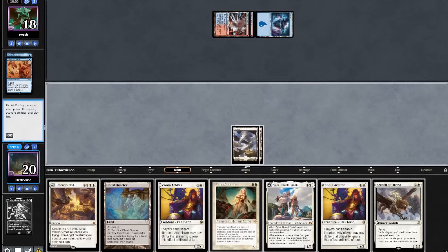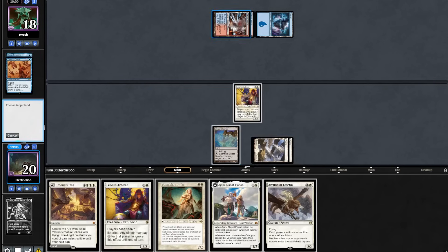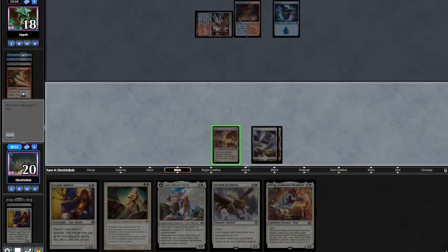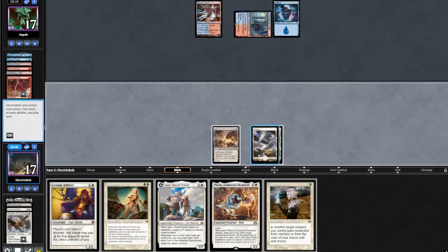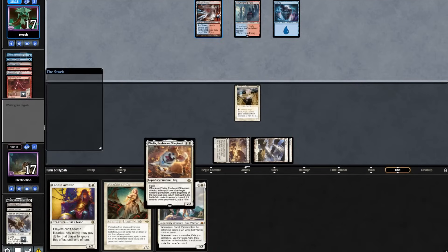The opponent casts a Dress Down, plays out a tapped land. We topdeck an Archon, but we're going to take this opportunity to get a Leonin Arbiter down and Ghost Quarter one of their red sources. The opponent flame-slashes our Leonin Arbiter, playing out a Scalding Tarn. We shock in Marius Call and cast an Archon. Opponent untaps bolting Marius. We topdeck a Giver, play that out, and hold up Filia.